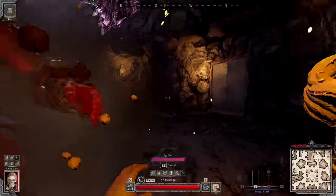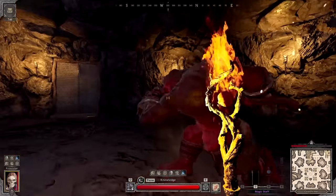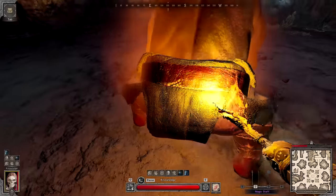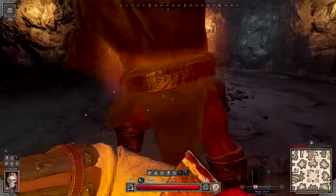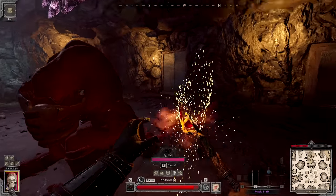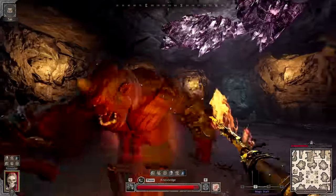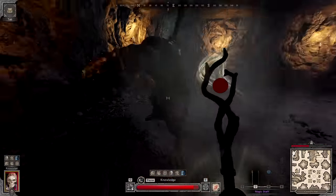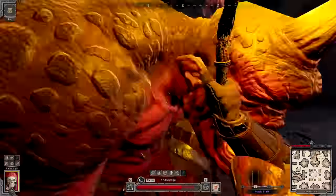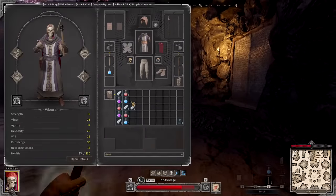Saving my Smite for when he does the Boulder attack, which is right now because you can tell he stops. Getting hit by the boulders still seems a little random. But with that Perseverance perk, we take even less damage. Stomp, run away. Super, super fast with the Smite Ignite multi-class build. There goes the Cyclops.